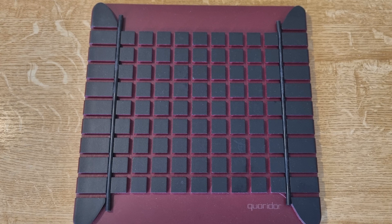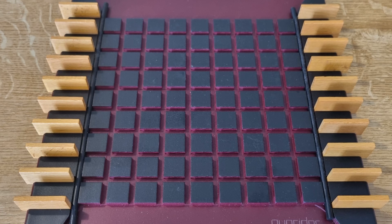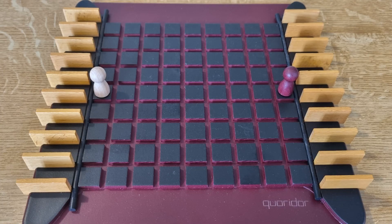To set up, place the board in between the players. Set your wooden boards to the side like this. Place your pawn in the center space on the baseline like this.